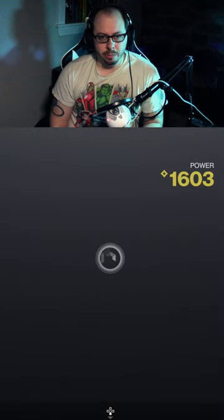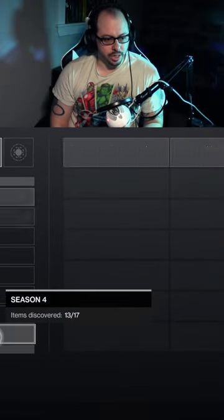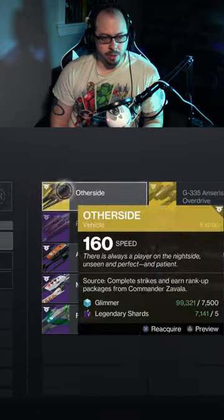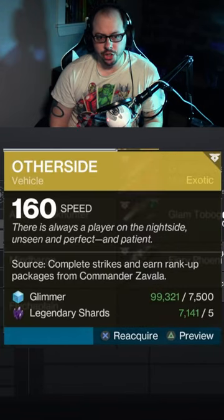For anybody that doesn't know, if you need Glimmer and you want to store Glimmer for next season, what you want to do is go to the equipment section in your collections, go to Season 3, and then you probably have this exotic sparrow called The Other Side. It costs 7,500 Glimmer and 5 Legendary Shards to pull from collections.